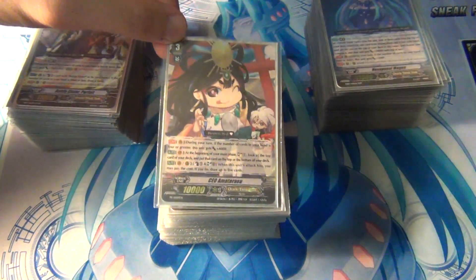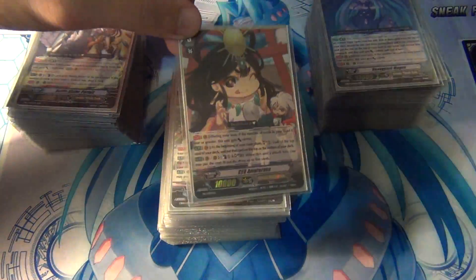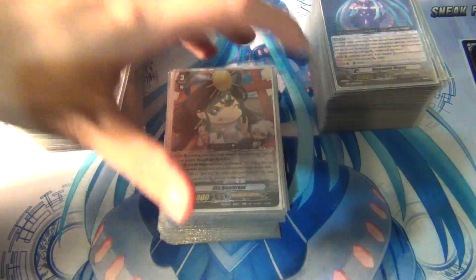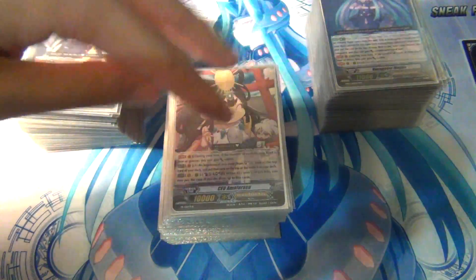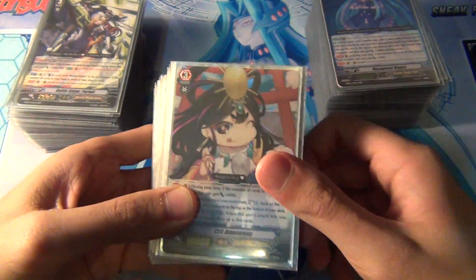So I took it apart and put back Amaterasu, because when set 13 came out I was lucky enough to pull the alternate art — I guess this is like a secret rare, I think it's like one for every 16 boxes. I was lucky enough to get one of these; I think this was in my fourth Catastrophic Outbreak box. So I'm going to put the CEO Amaterasu deck back together.